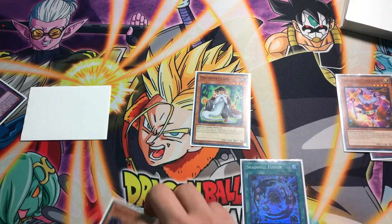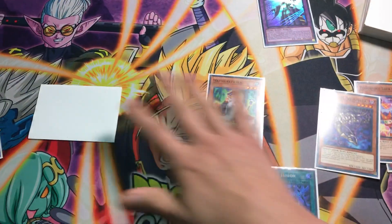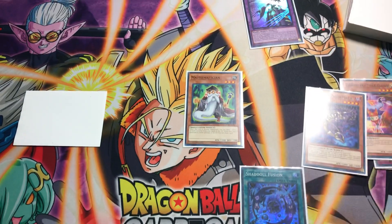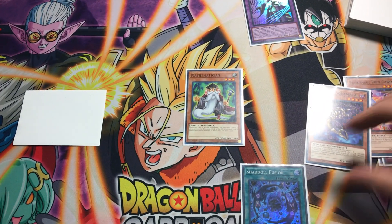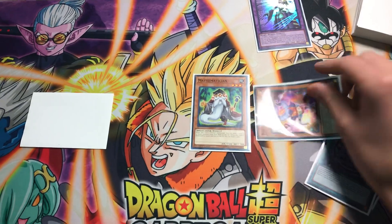We're going to use El Shaddoll Fusion with Trick Clown and Skolmata for a Construct. Chain link one is Construct changing to Skolmata, chain link two is Trick Clown — you're gonna pay the thousand to bring back Trick Clown.